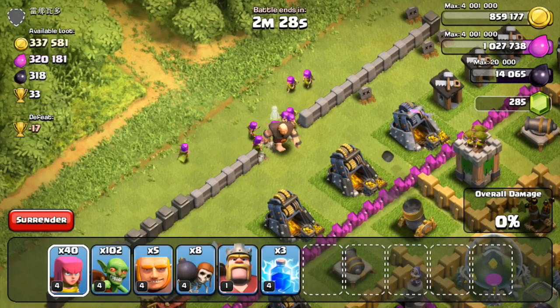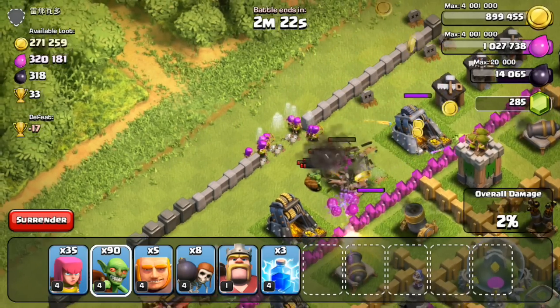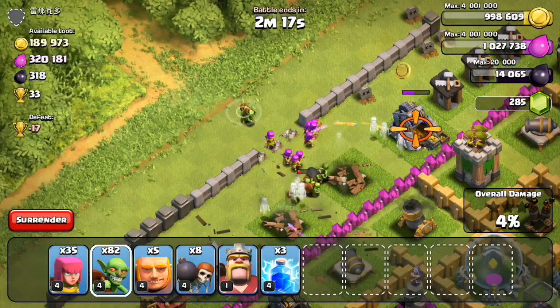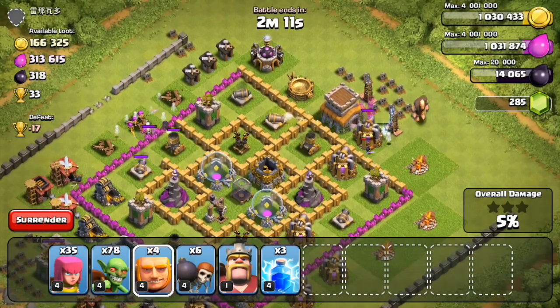300,000 gold — if I could get that every single raid that would be amazing. Let's check this next base — this guy has over 300,000 gold, over 300,000 elixir, as well as 300 dark elixir. It looks like this guy probably has most of his stuff on the mines and pumps on the outside. Giants going in, archers and goblins to follow up. Most of the resources look like they're inside the gold mines — I stole about 60,000 from that first gold mine so I'm not really going to have to focus on the storages for this raid.